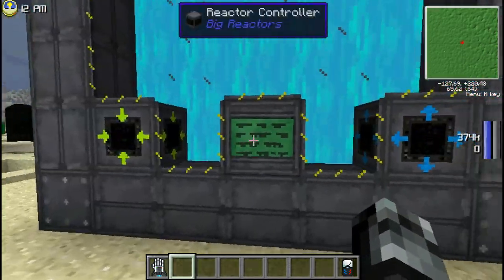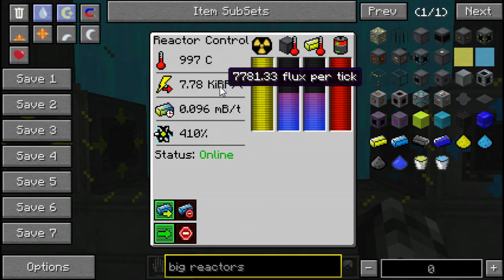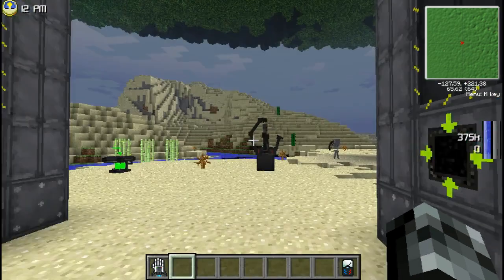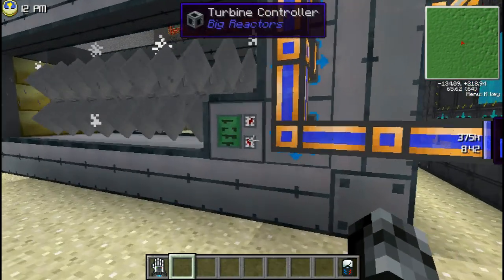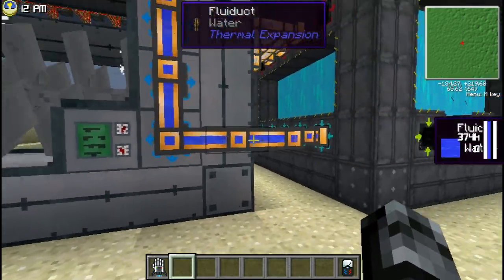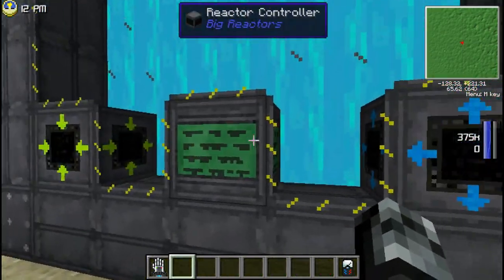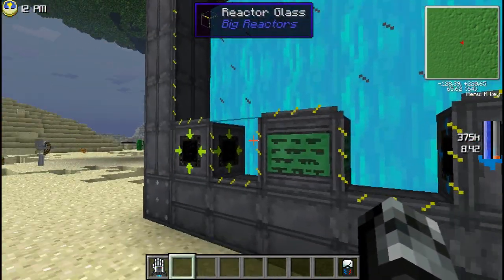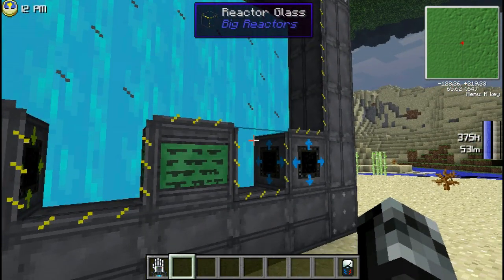If you want some stats: the passive reactor has a fuel burn-up rate of 0.095 millibuckets per tick, and an energy production rate of 7,700 Redstone Flux per tick. The active reactor consumes fuel at only 0.026 millibuckets per tick, and generates 7,200 RF per tick. So while it doesn't generate quite as much energy, it consumes much less fuel, making it much more efficient.